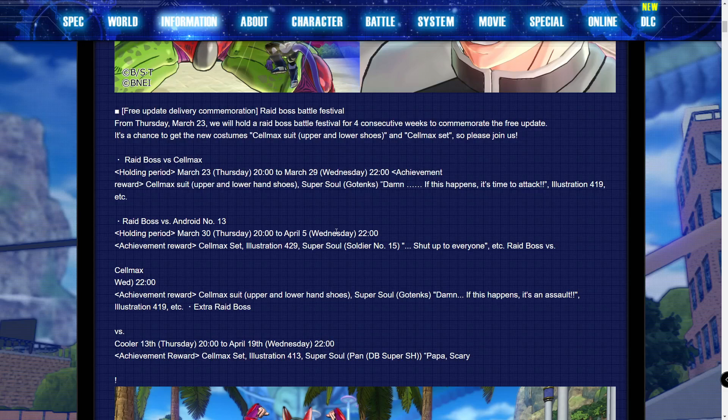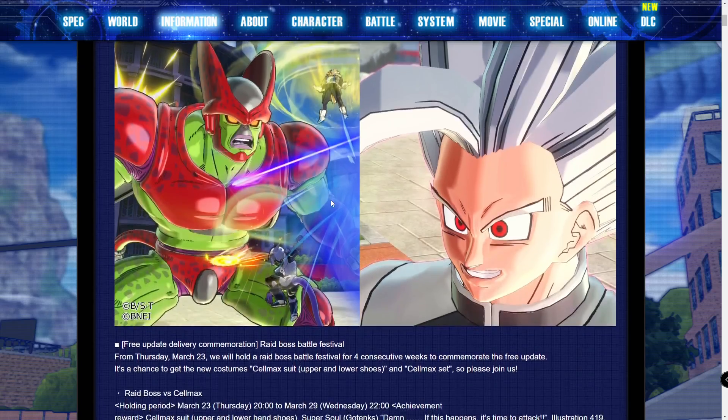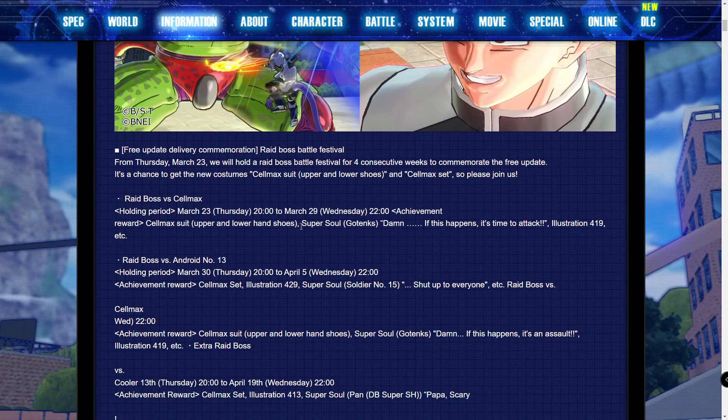Between these four raids and the TP Metal Shop is how you'll actually be able to unlock all the different rewards from the DLC 16 free update. The Cell Max raid will be going down March 23rd, starting around 2 AM Eastern Standard Time and going all the way to the 29th. The rewards shown aren't all you can get, but from the first Cell Max raid you'll be getting the Cell Max suit — upper, lower, hands, and shoes — along with the super soul from Go Tanks, and illustration 419, with more rewards indicated by 'etc'.